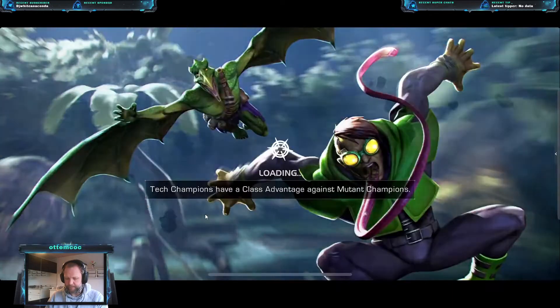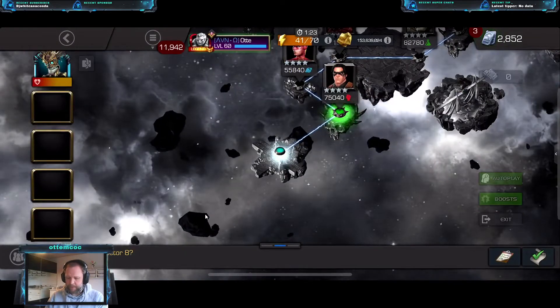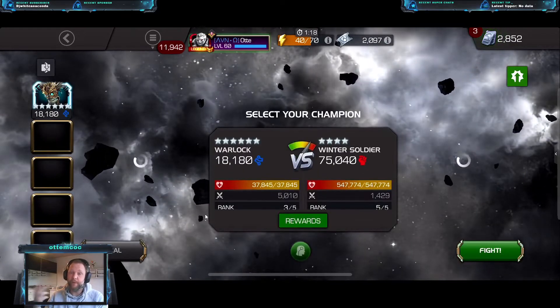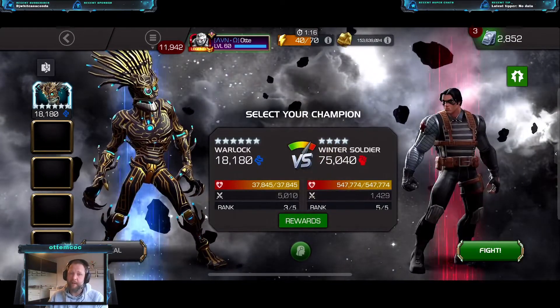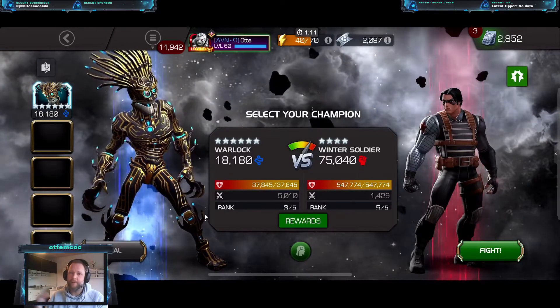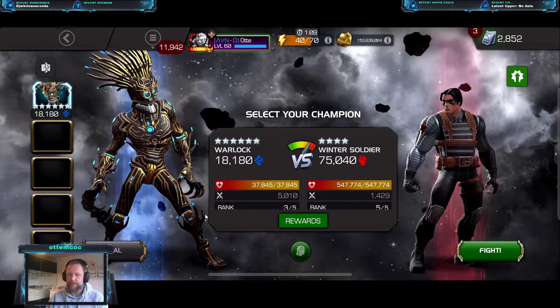Let's do a run against the Winter Soldier and I'll comment while doing it. We didn't bring any synergies, but worth mentioning: if you bring Guillotine 2099 with him and you're running suicides, you gain power every time a debuff is placed on the opponent. That's a really good synergy I use a lot.